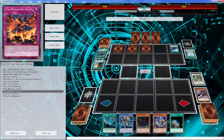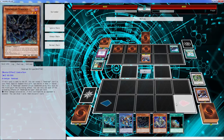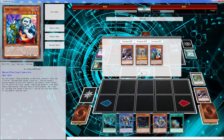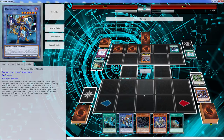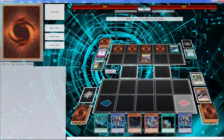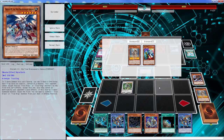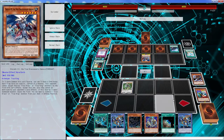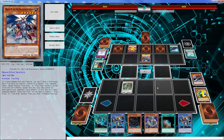This card negates the effects of all face-up monsters on the field while those monsters are face-up on the field, except tribute summon monsters. Sadly we don't have another target for Solitaire — there would be a way to bring the Slayer out pretty quickly but it doesn't look like we're going to be able to. Let's just bait out the back row — actually it's already baited out right now. Mark of the Rose activated — he didn't even give me a chance.